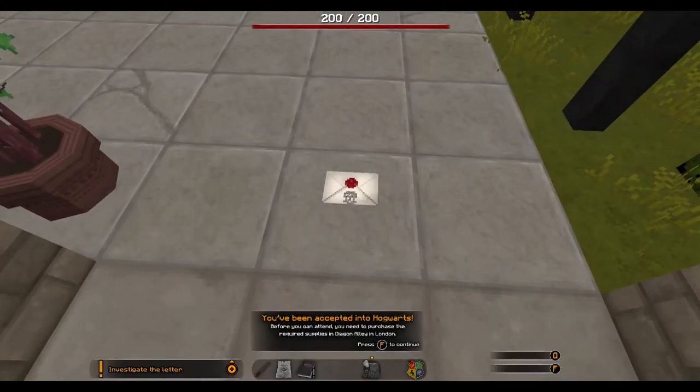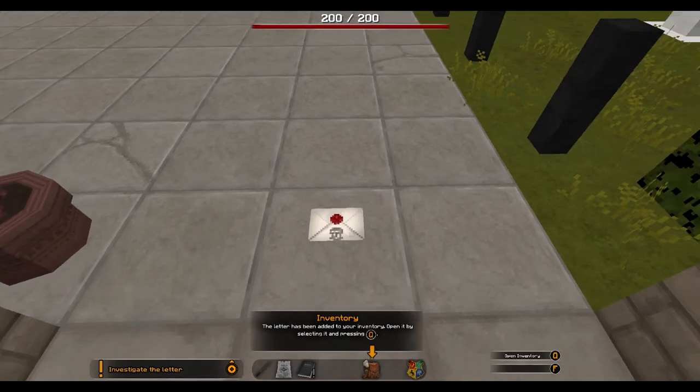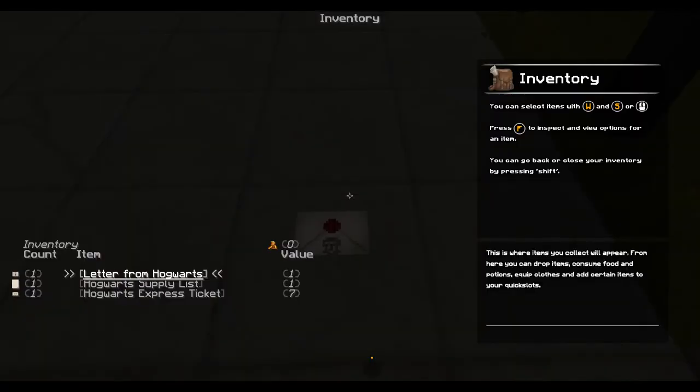Here we go — you've been accepted into Hogwarts! Before you can attend, you need to purchase the required supplies in Diagon Alley in London. Press F to continue. The letter has been added to your inventory — open it by selecting it and pressing Q. You need to have the little circle on top of the icon, then press Q and there it is. You can select items with W, S, or the mouse wheel. Press F to inspect and view options. We have the letter from Hogwarts, the supply list, and the Express ticket.